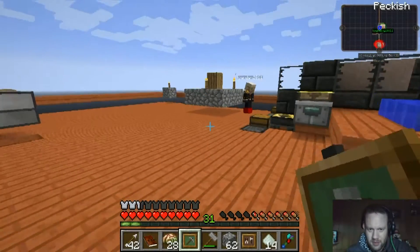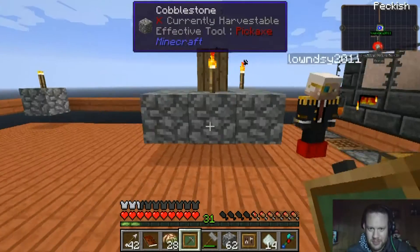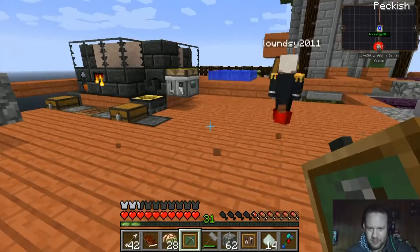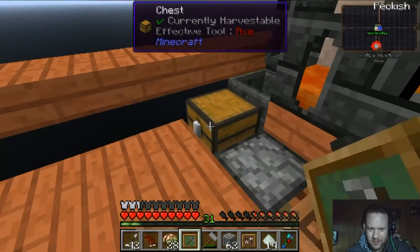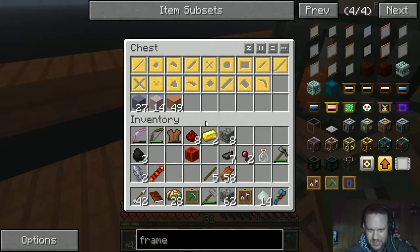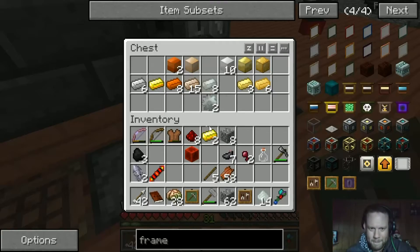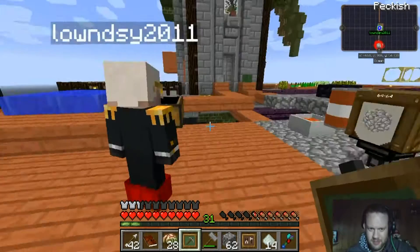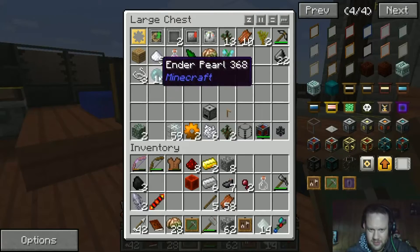I need an ender pearl, which I believe is down in one of those chests near you. It is — how have you got so many? Because at one point when this wasn't lit up, there were about six endermen that spawned over here, and then another three another night, so I just had to go crazy on them. I put the pearls in this chest by the way. Stealing one.